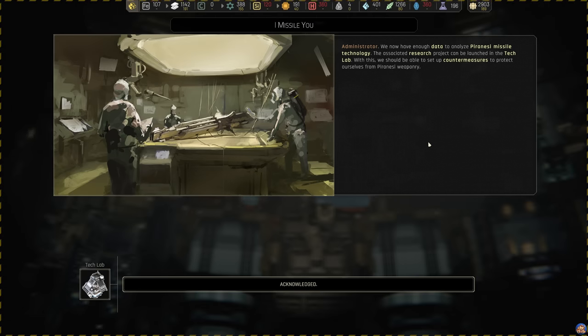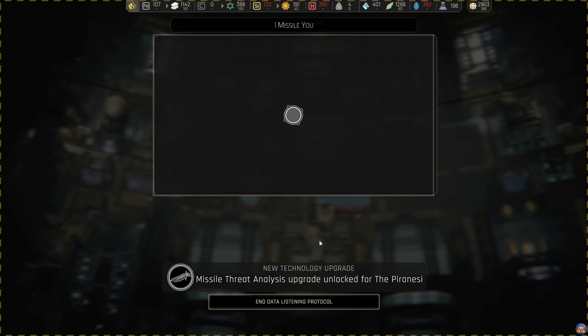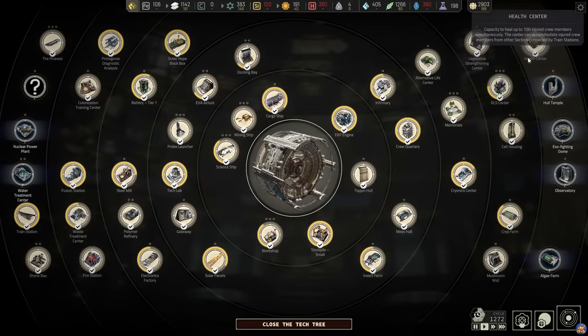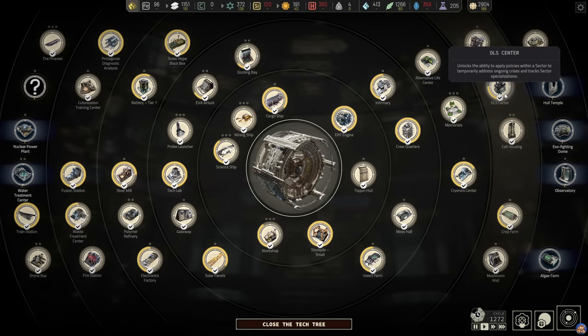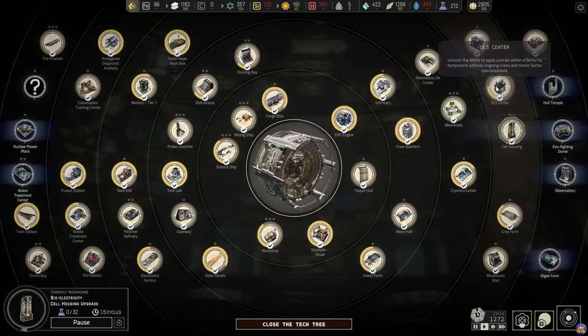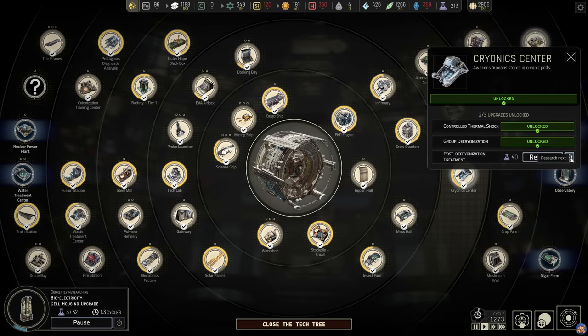We now have enough data to analyze Pyranese missile technology. The associated research project can be launched in the Tech Lab. With this, we should be able to set up countermeasures to protect ourselves from Pyranese weaponry. New technology upgrade: Missile Threat Analysis. Speaking of tech, I went to the steel mill so that I could get bioelectricity, and after that we are going to want the post-de-cryonization treatment - let's queue up that.